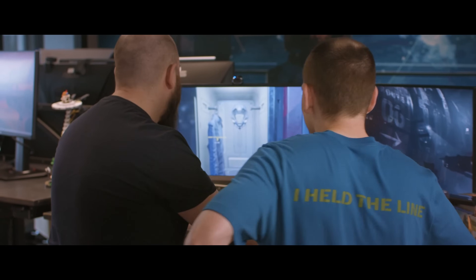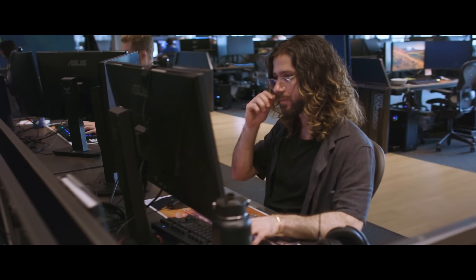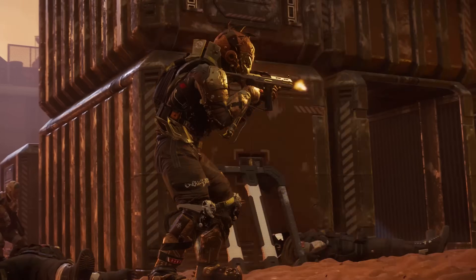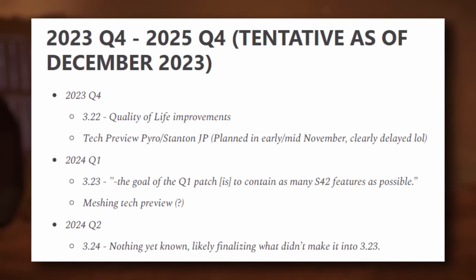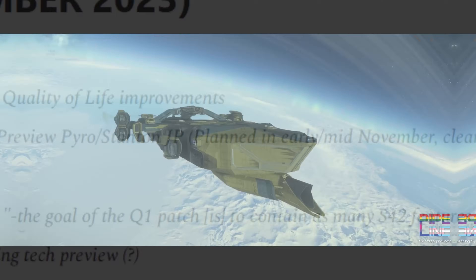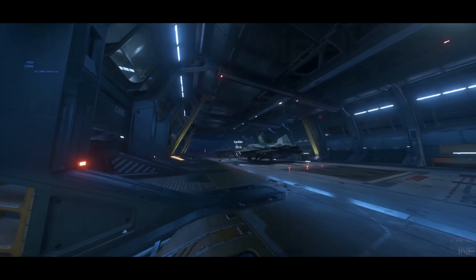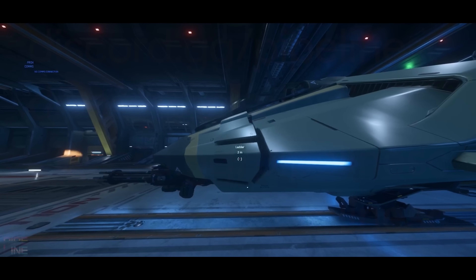CIG devs are slowly returning from winter break, and while the official dev news has been a bit slow this holiday season, the Star Citizen leaks are going absolutely bananas. A massive walkthrough video was posted for the long-awaited Idris capital ship, and the scale is frankly stunning.